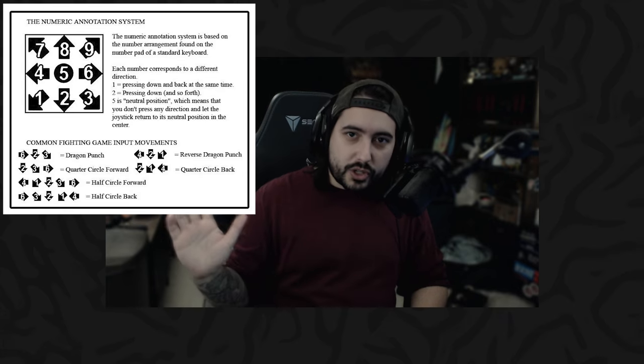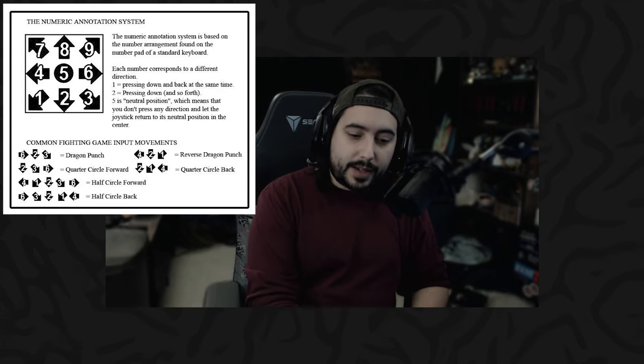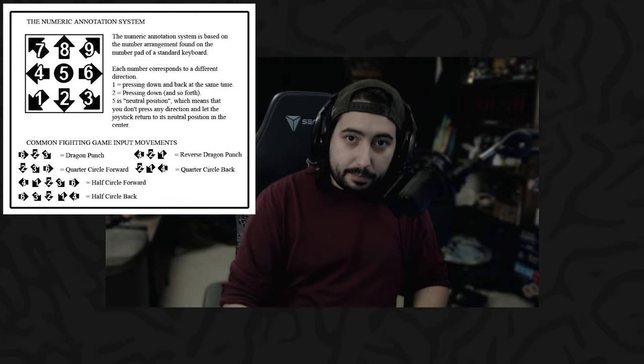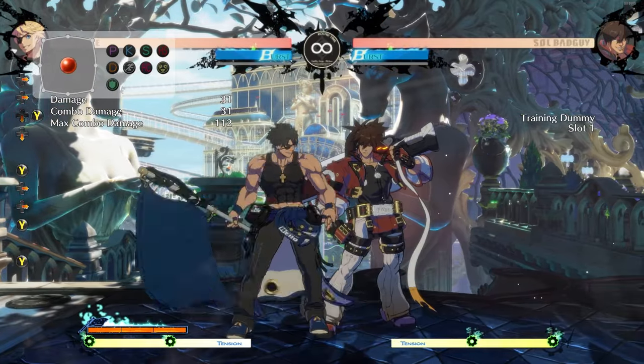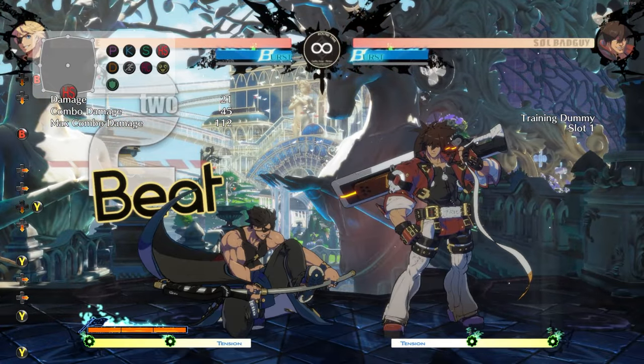What numpad notation helps with is understanding the directional inputs needed to get out a special move. I would highly recommend, if you're playing any fighting game, going in and learning what each of the moves look like and kind of what they do. Eventually you'll slowly be able to build up to things like bread and butter combos — just combos you can get out at any point. Getting out a bread and butter combo will help you understand longer combos down the line, and then tournament combos: safe combos that still do big damage but you can get out reliably.